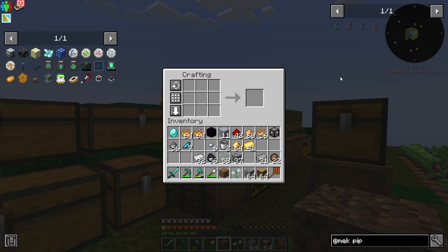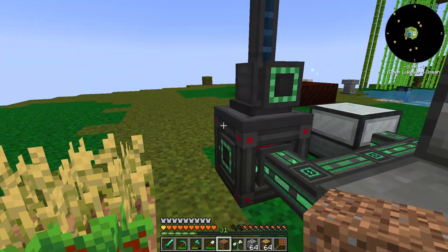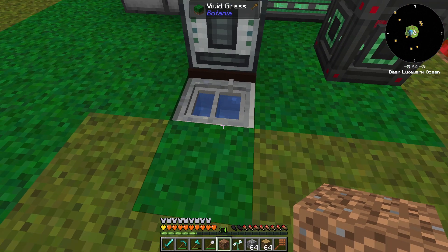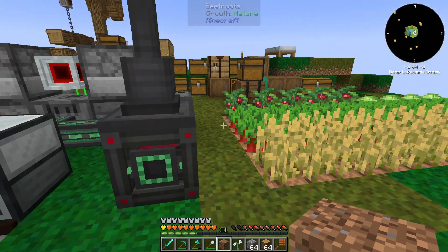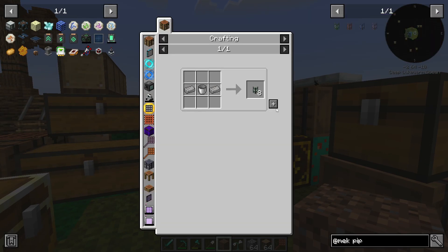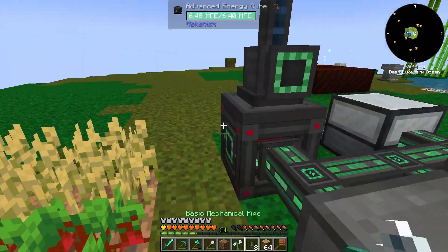Greetings and salutations, everybody. I'm Obe. Welcome to my hut. So we're going to continue on. Between episodes it's been all of like 45 seconds or so. I made the sink, put it in the ground, and so now we are going to make some basic mechanical pipes from Mechanism.